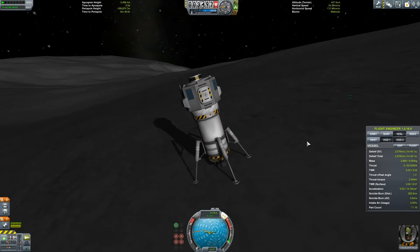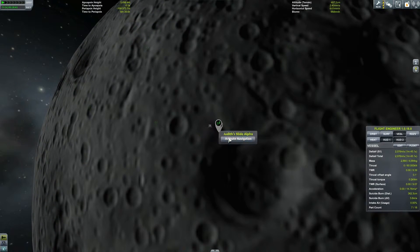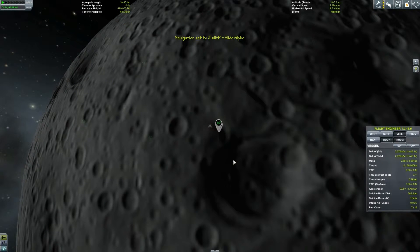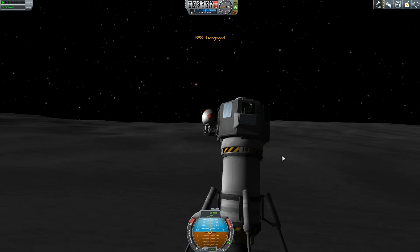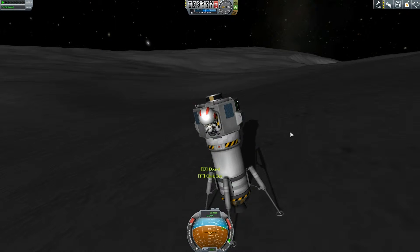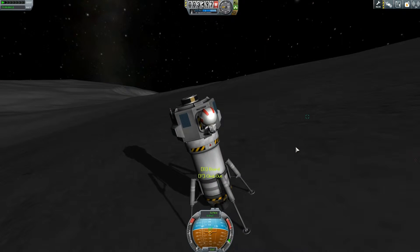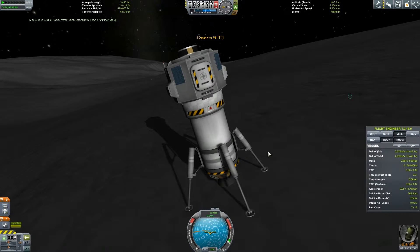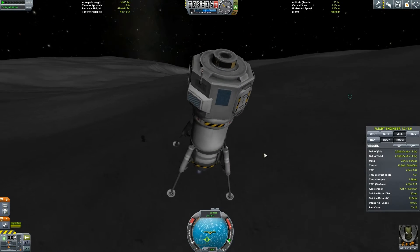So we've landed and we need to get out and do our little readings. I'm going to activate my navigation and then take an EVA report. It's like Jebediah is talking to me. So we've got our EVA report and we have to take off.